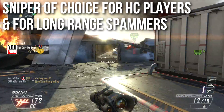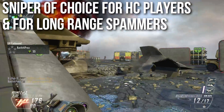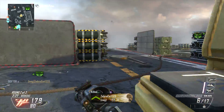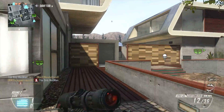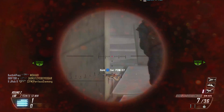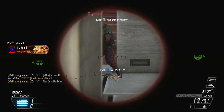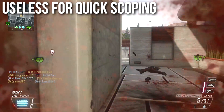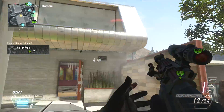It's also the sniper rifle for long-range spammers or suppressor users — people who don't need to be one-shot accurate every single time. If you're looking for a hybrid between the SMR and a sniper rifle, this is it. It's based off the Dragunov, which wasn't really designed as a sniper rifle so much as a designated marksman rifle or suppression-style rifle, so it's built for long-range spamming. It is utterly useless for quickscoping since you won't get one-shot kills that way.